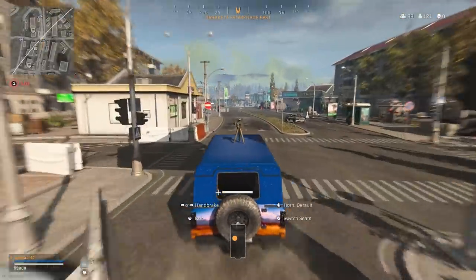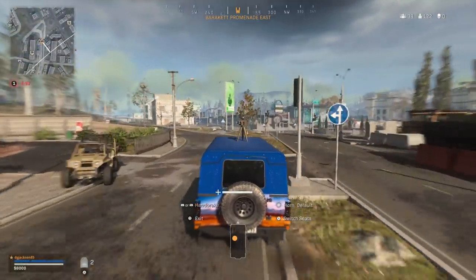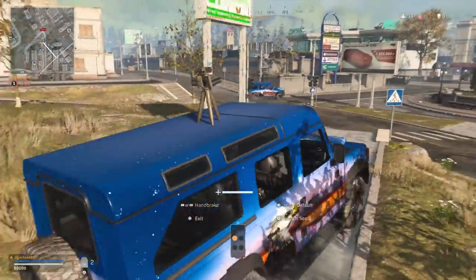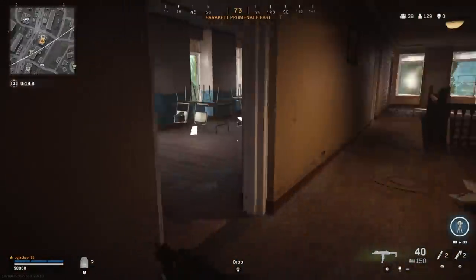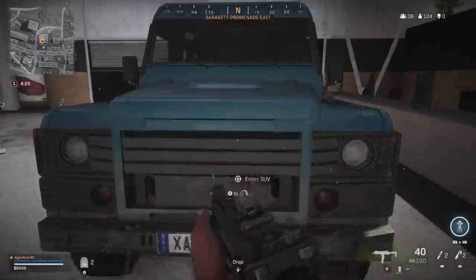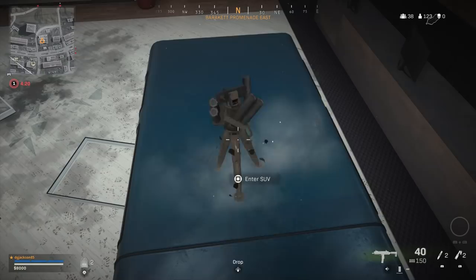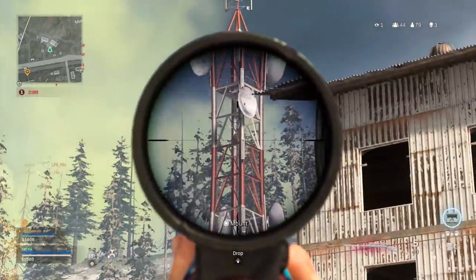If you're looking to get to the circle quickly, you might want to drive. Tip fifteen is all about stopping yourself from becoming a massive target for RPGs and other explosives. The best approach: find trophy systems on the floor and put one on your vehicle. A trophy system on a vehicle can take around five or six rockets, C4s, or explosives. So if you're driving past a team and they all throw a stun, you're still going to be able to keep going.